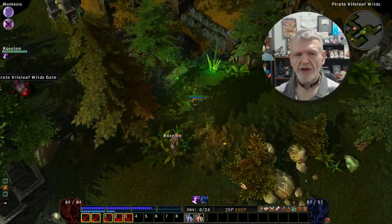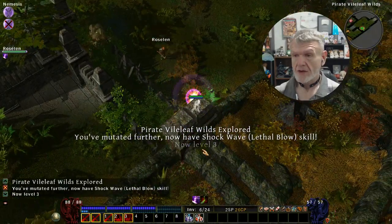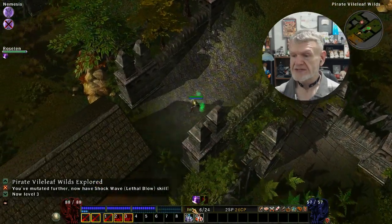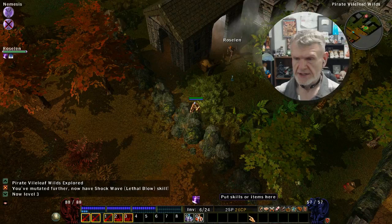These are crystals — you can blow them up but they hurt you because they're area of effect. If you fully explore an area you get points. We have now fully explored this area and I have skill points.